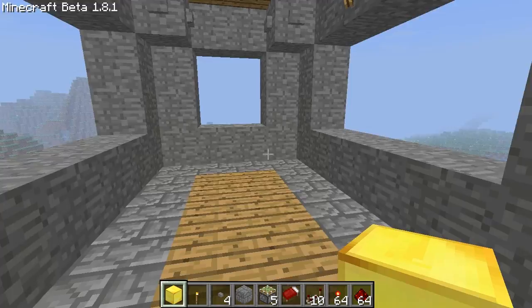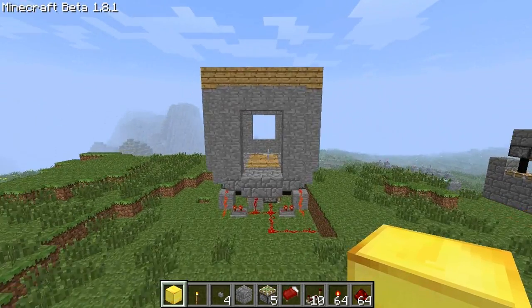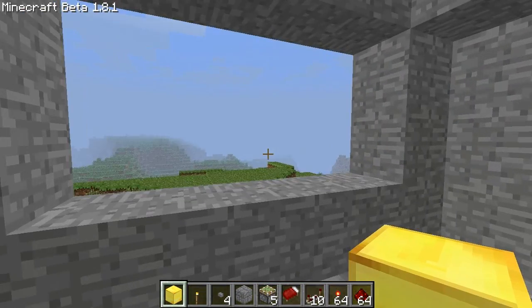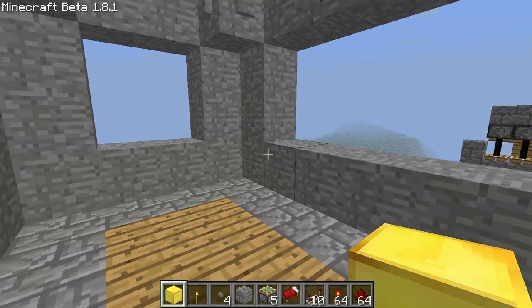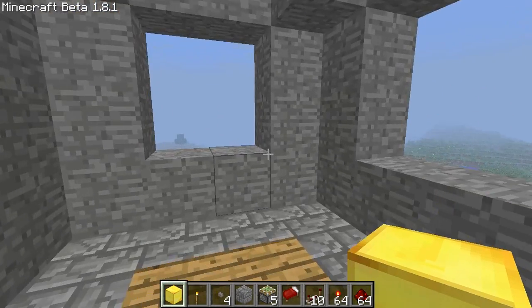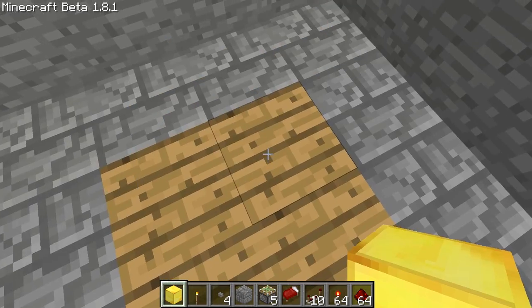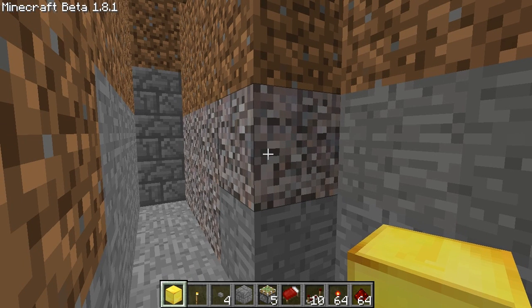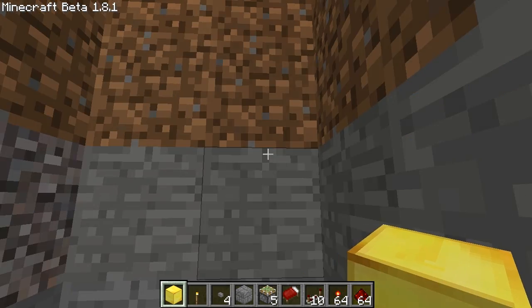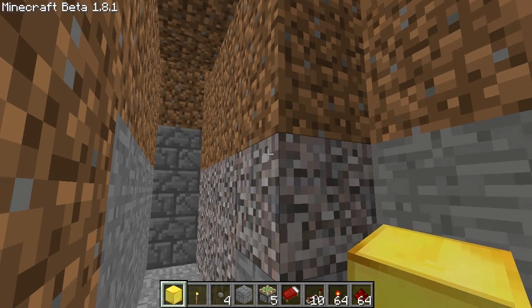Where you'd come in to your base — let's say I'm in a main part of my base — and there'd be a little branch off with a viewing area where you could look out in every direction, so you'd have windows in here. These last four squares, if you push either of those two buttons, will drop you, and you'd have a chest room full of your diamonds and iron that you didn't want other people to find. Or it could just be the entrance to your base in general — you push that button, you fall underground, and boom, there's your base.